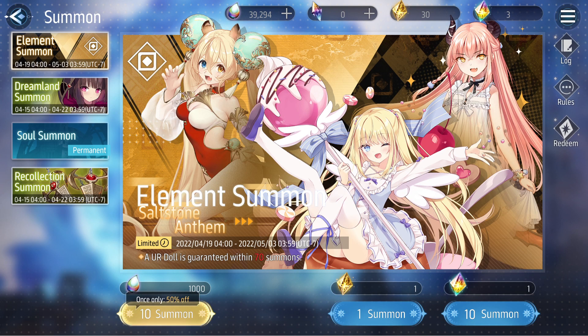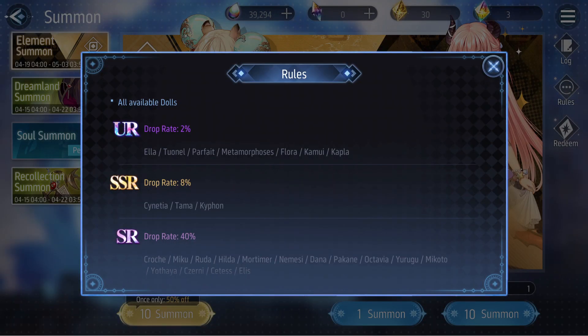This will be a quick video regarding the latest element summon. Like the previous element summon, which was Mercury — the blue colored element — they have now released, a few days ago, well yesterday, the Saltstone element summon, aka the yellow colored element. Essentially what's inside this banner are non-limited Saltstone element dolls that have been released so far from the beginning up until now, excluding very recent banners.